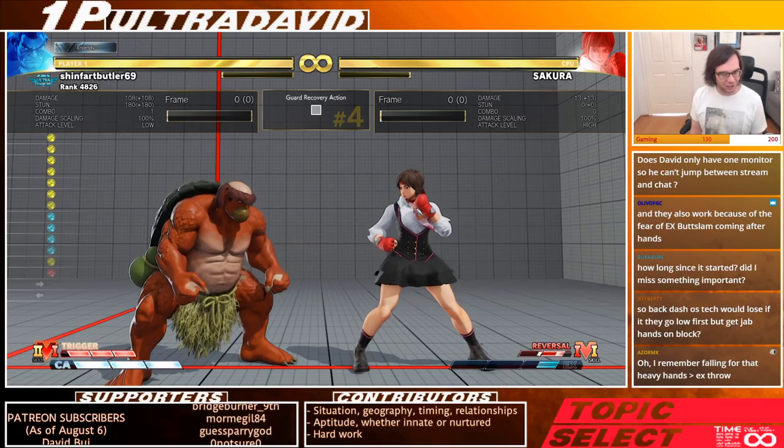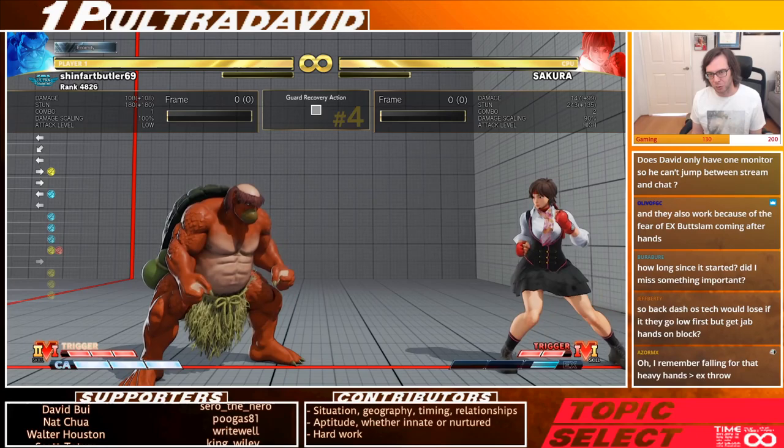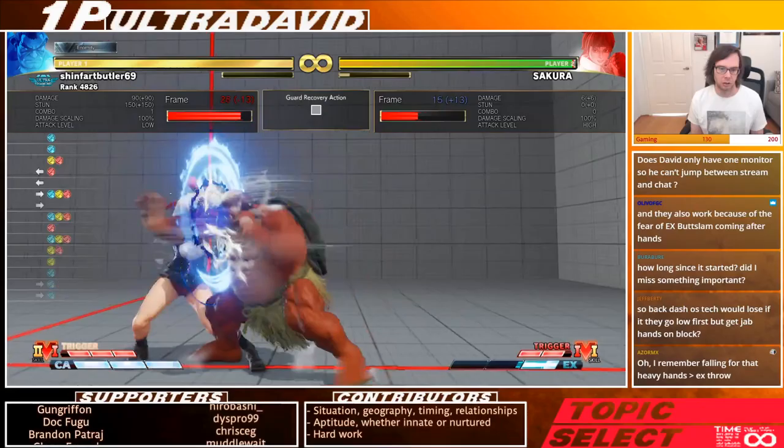If Honda thinks you're going to press a slower button, he deals with it by doing a faster button. Stand short is four frames, jab is five frames and cancelable. So Honda can quickly counter that as well.